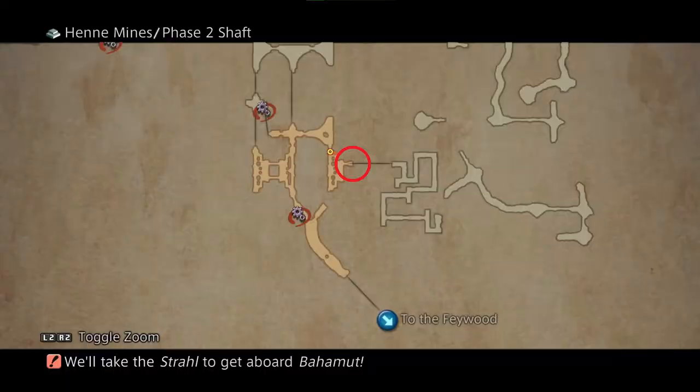Once you have done this, you can peacefully keep zoning in and out of the special charter shaft area until the treasure chest for Adele spawns.